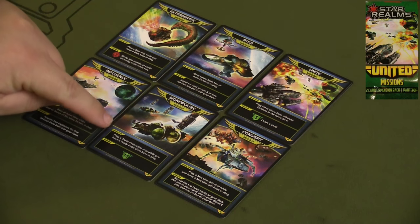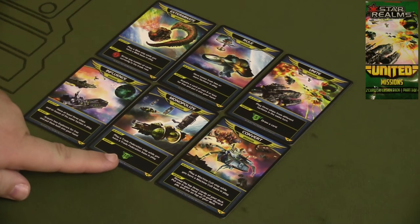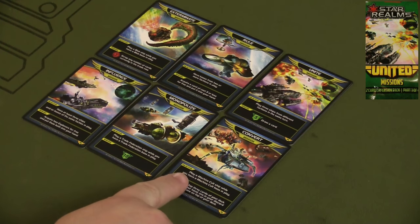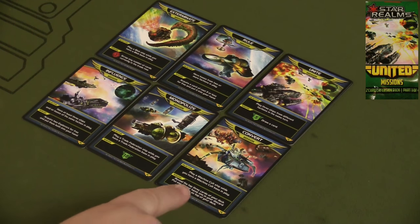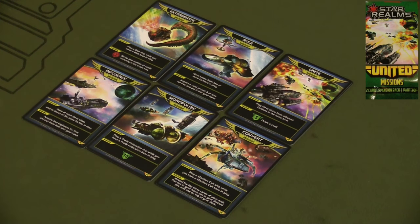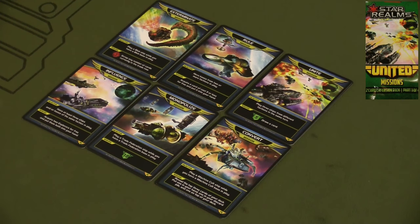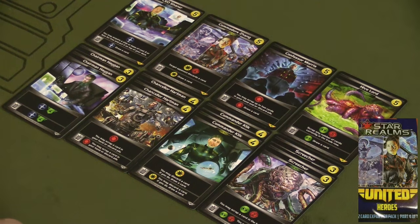Some examples: if you play a Trade Federation ship while you have a Trade Federation base in play, it gives you 10 health. If you play a Machine Cult card while you have a Machine Cult base in play, you can reveal the top three cards of your deck, put one into your hand, one into your discard pile, and one back on top. I really like having more things to shoot for rather than just eliminating your opponent.